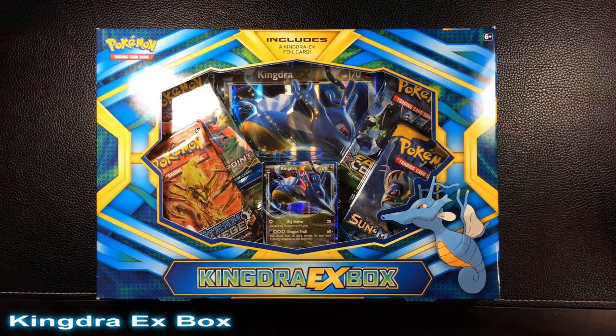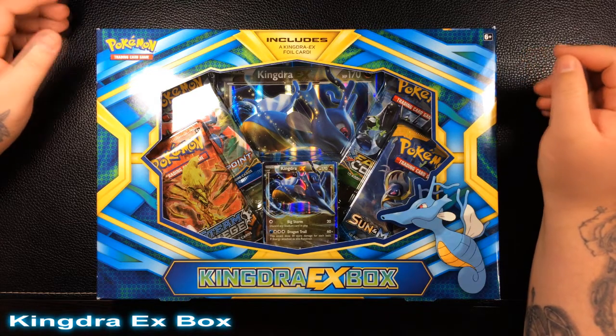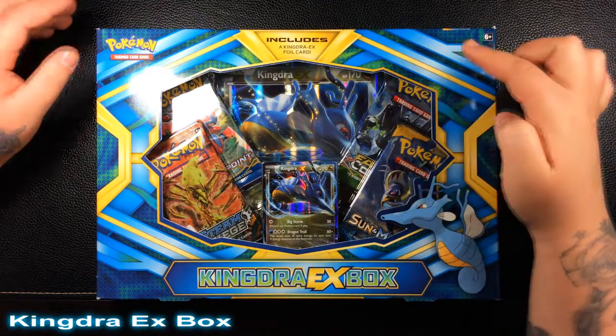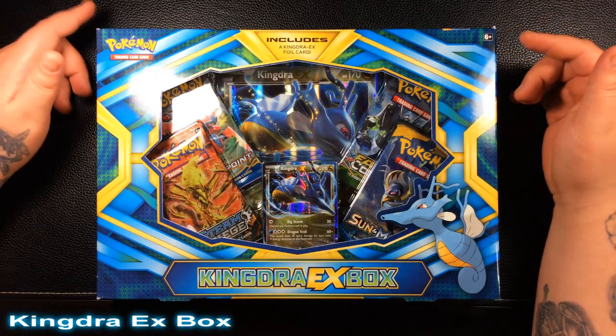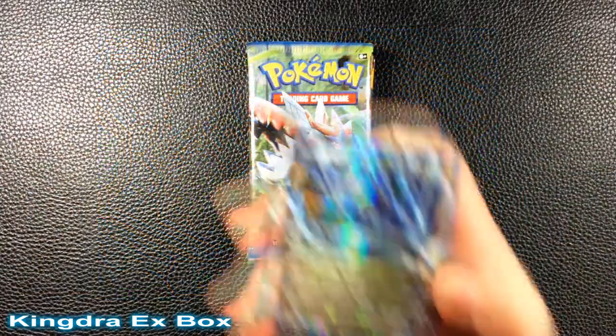Hello everyone, it's Team Rocket Draws here with another Pokemon card opening. For this video I'm going to be opening this Kingdra EX box. It comes with the Kingdra EX foil card, the jumbo as well, plus four packs: Steam Siege, Breakpoint, Fates Collide, and a Sun and Moon. Let me open this real quick and get started.